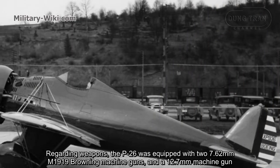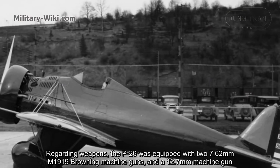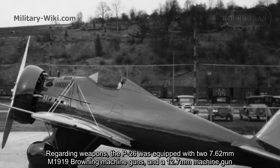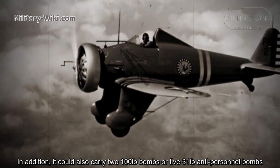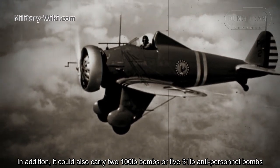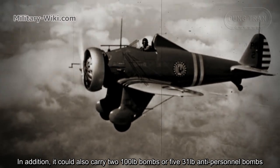Regarding weapons, the P-26 was equipped with two 7.62 mm M1919 Browning machine guns and one 12.7 mm machine gun. In addition, it could also carry two 100-pound bombs or five 31-pound anti-personnel bombs.